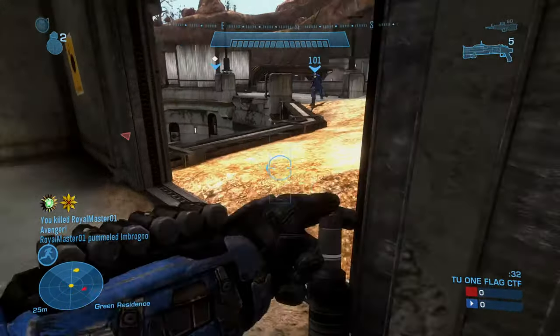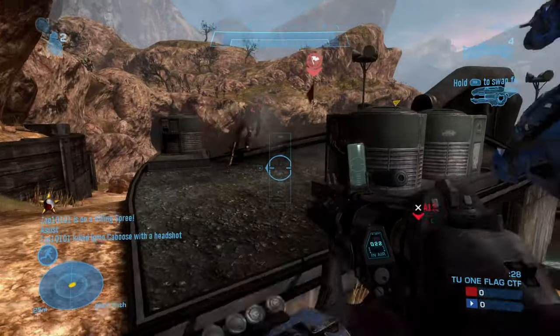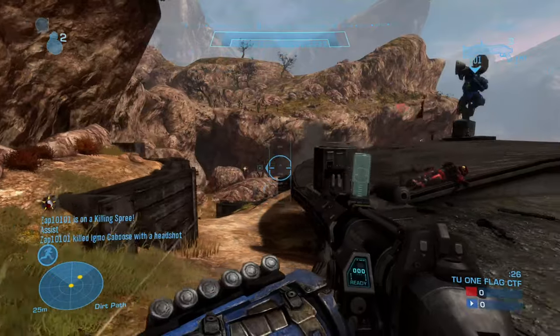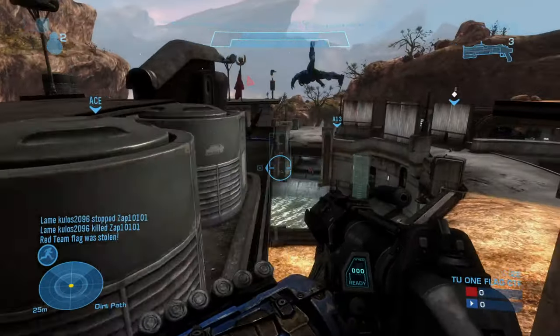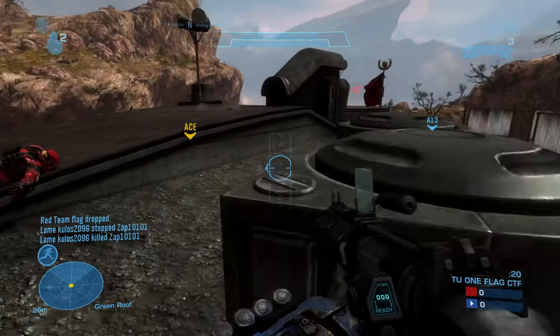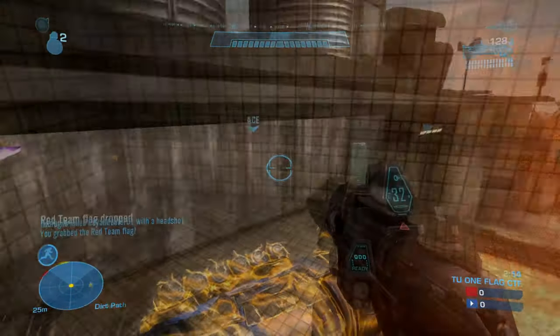The M319 IGL fires high-explosive dual-purpose grenades. The grenade launcher has two firing modes. The first launches a single grenade. After hitting a surface, the grenade detonates on impact at an opponent or after about two seconds, in which case the grenade will explode after bouncing off the ground once.